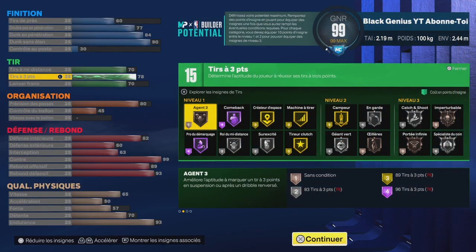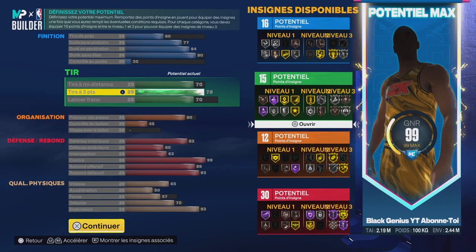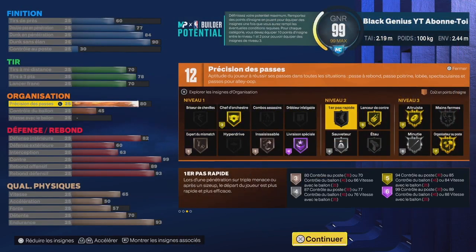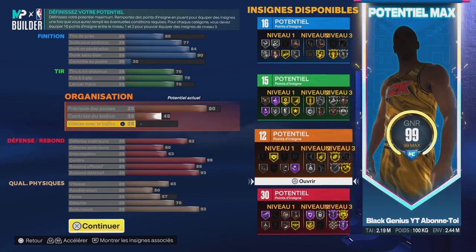Avec 78 en shoot je shoote vraiment très bien, j'ai aucun problème de shoot avec lui, et malgré le fait que j'ai des badges en bronze et en argent, je n'ai aucun problème à shooter. Que vous fassiez du pick and pop, du catch and shoot, au corner ou pas, vous n'avez vraiment pas beaucoup de problème avec lui. Vous avez aussi une super note en pass de 80, donc vous allez envoyer des passes très rapides. Notamment avec Lanceur de contre, vous n'aurez aucun problème avec 12 badges en organisation.